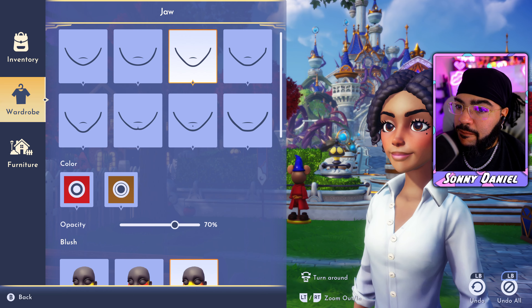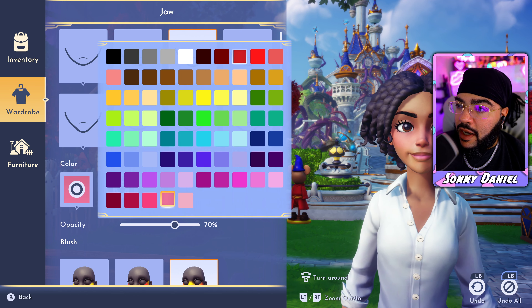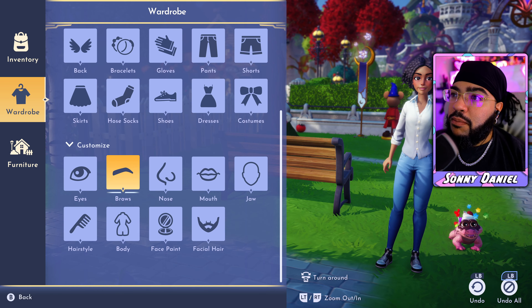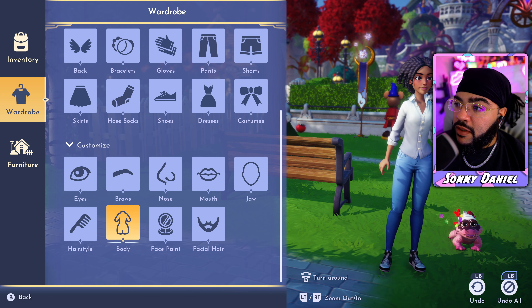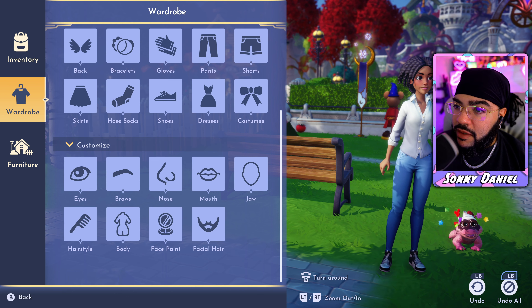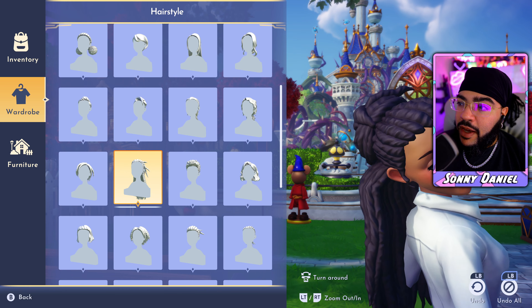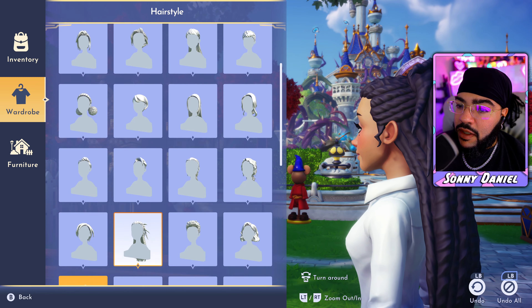I'm changing the highlight now — I can make it a little redder, kind of like an anime streamer look. W Disney princess right here. Y'all should have never got me started on this. There are so many dope hairstyles, and everything still looks amazing even with limited options.